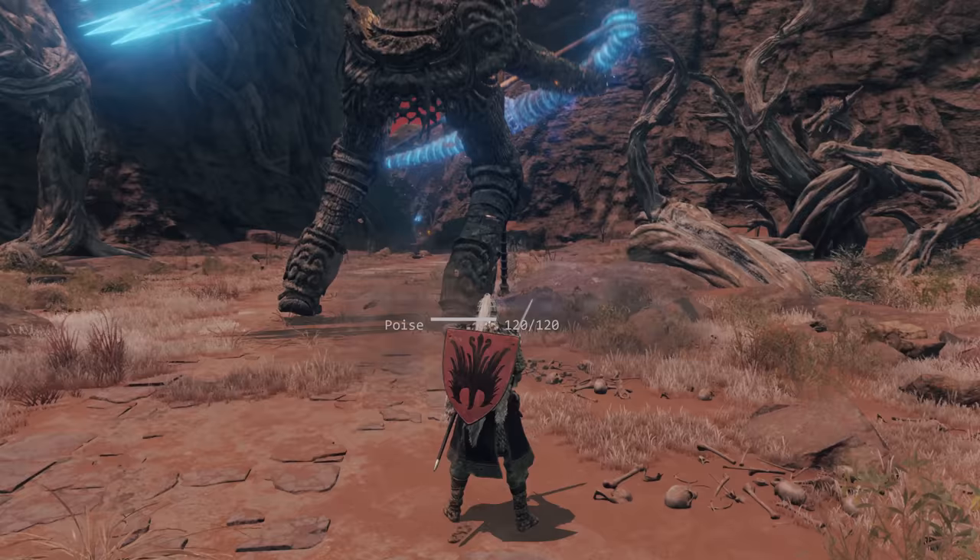Smug Looking Barrel asks: summoning inside a boss fog doesn't increase a boss's health — does it also not decrease the poise damage you deal? It doesn't. NPCs summoned inside a boss arena won't affect a boss's stats, including the poise damage they take. So you can summon as many NPCs as you want for a fight and the boss won't become tankier.